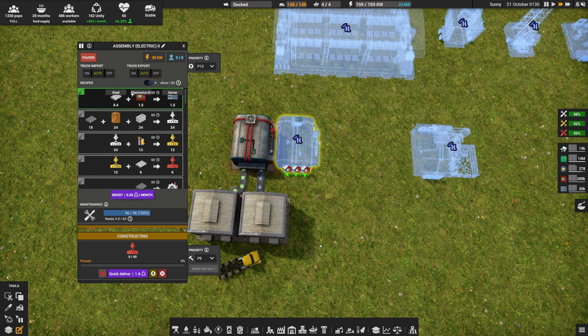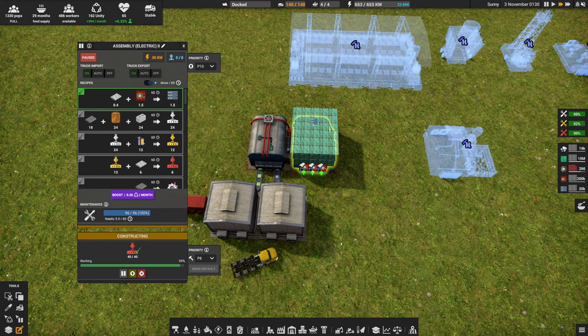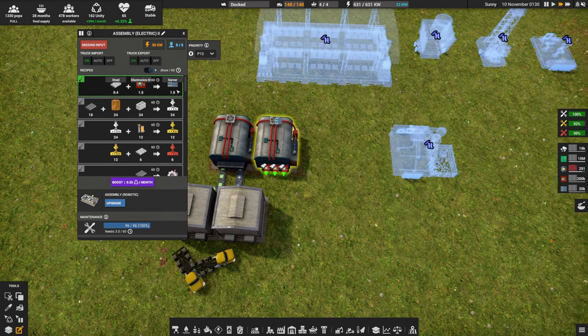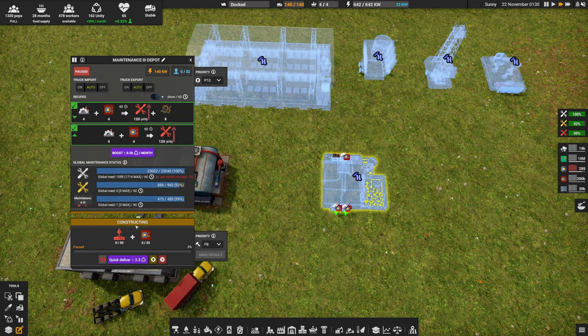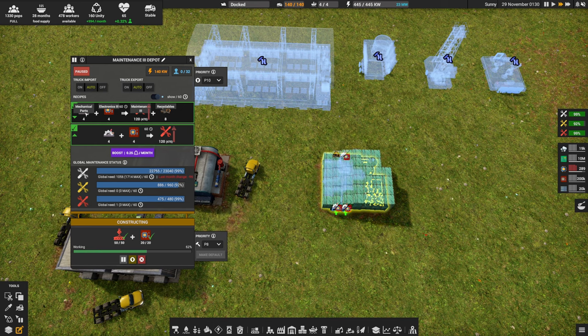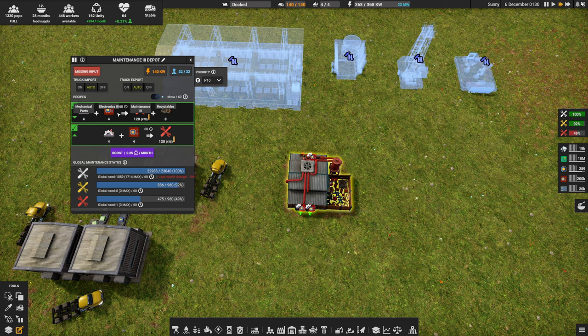Next, start converting some of your electronics 3 into servers — you'll need servers for an upcoming step. Get this assembler up and running, and turn on truck import and truck export. It means trucks can bring over extra steel and electronics 3 from the world map loot to convert into servers. You will have some servers already from world map loot, which is good because you're going to need them in just a minute.